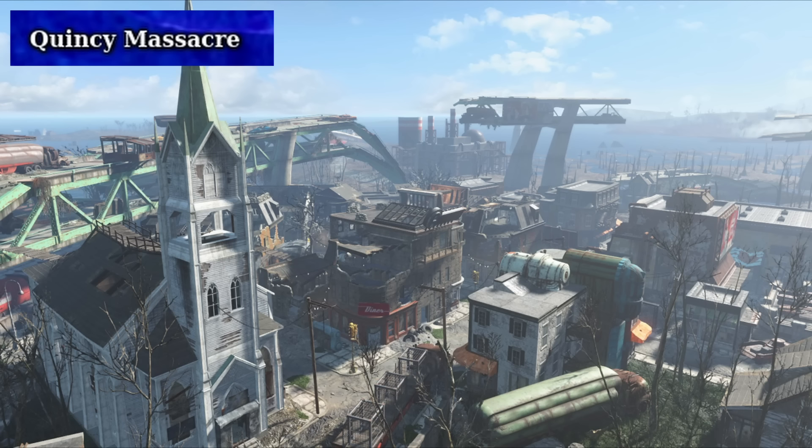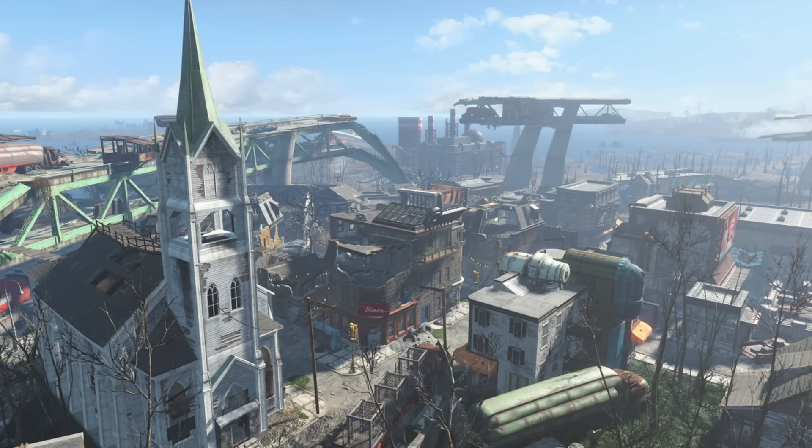The Quincy Massacre is an event in the backstory of Fallout 4, particularly significant to the Minutemen faction. It occurred in the settlement of Quincy, where the Minutemen were called to defend the town against a massive attack led by the Gunners. Despite the Minutemen's efforts, the defense failed disastrously, resulting in heavy casualties and the slaughter of many innocent settlers. This defeat led to a severe loss of morale and credibility, causing the faction to fracture and fall into disarray. Key characters like Preston Garvey witnessed the massacre firsthand, and the event serves as a driving force for his dedication to rebuilding the Minutemen. If the player returns to Quincy and takes out the Gunners, you can find terminals and things belonging to people like Garvey and Sturges.